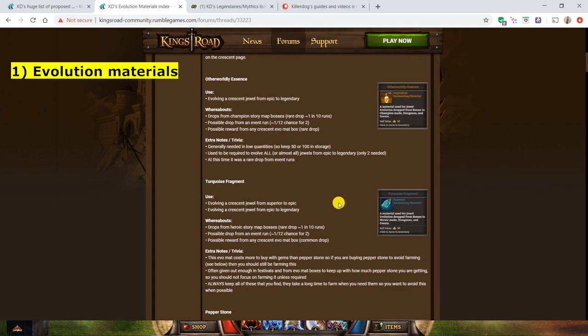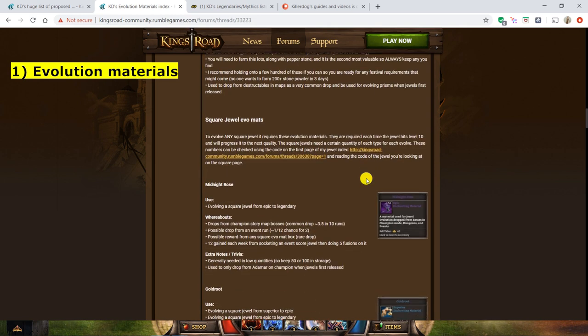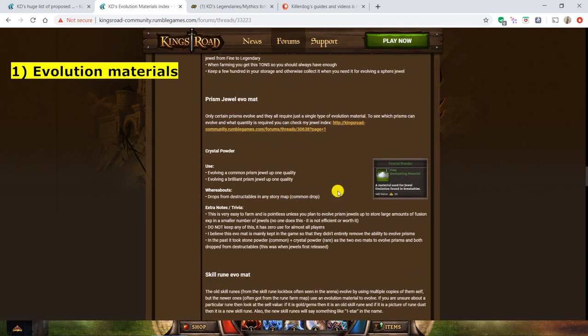For crescents there are three evolution materials. For tristones we've got spider's eye, black plume, and stone powder. For squares we have midnight rose, gold root, and horns. For spheres we have silver leaf, blue scarabs, and quarry blooms — otherwise known as mushrooms. Star jewels use different ones depending on what kind of stats they give, copying whichever main shape they resemble. Prisms, the sixth category, are not worth evolving — they just give experience for other jewels, and crystal powder is their evolution material, so that's something you don't want to keep.